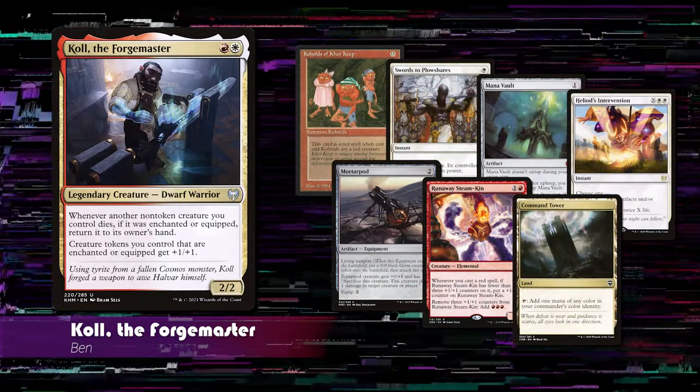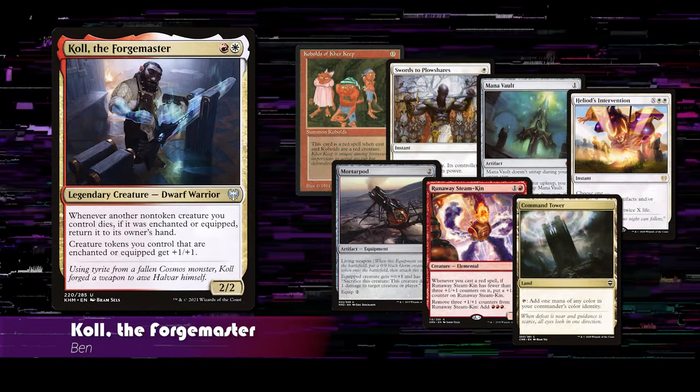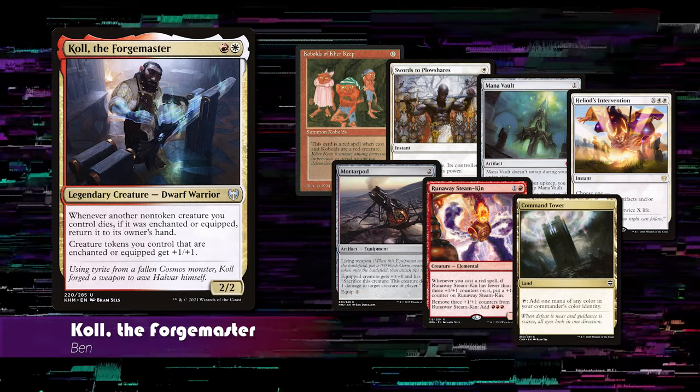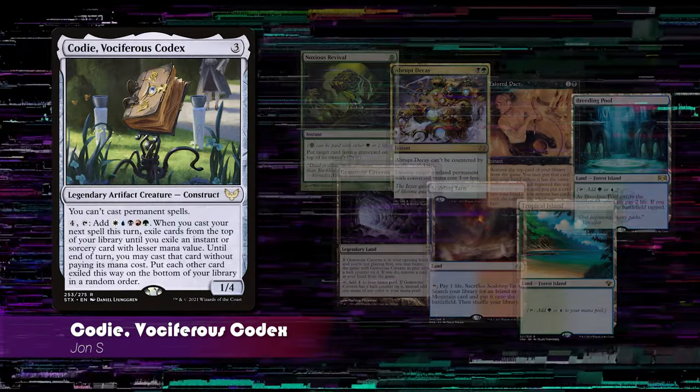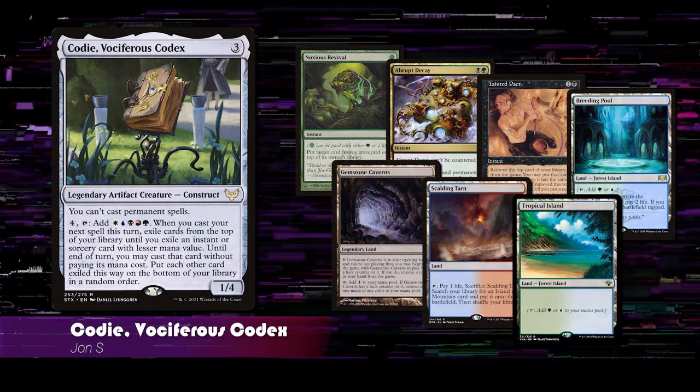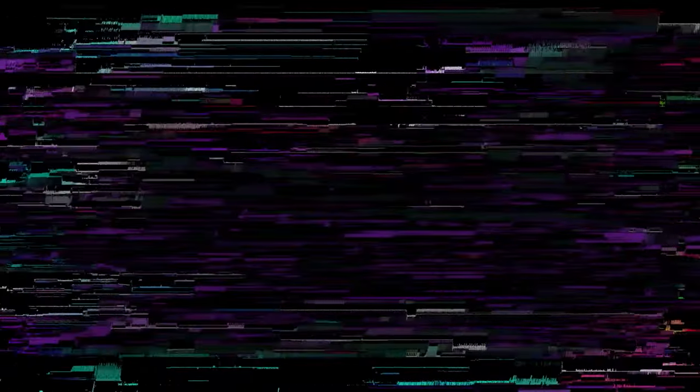Ben's starting hand includes Kobolds of Caer Kepek, Swords to Plowshares, Mana Vault, Heliod's Intervention, Mortarpod, Runaway Steamkin, and Command Tower. John's starting hand includes Noxious Revival, Abrupt Decay, Tainted Pact, Breeding Pool, Gemstone Caverns, Scalding Tarn, and Tropical Island. Let's jump into game two, pregame.